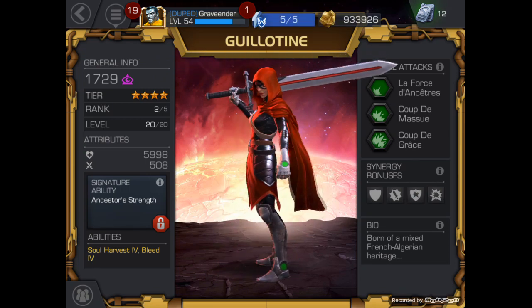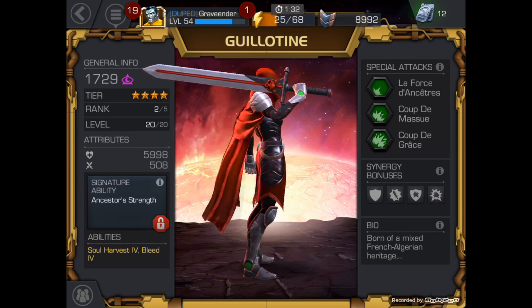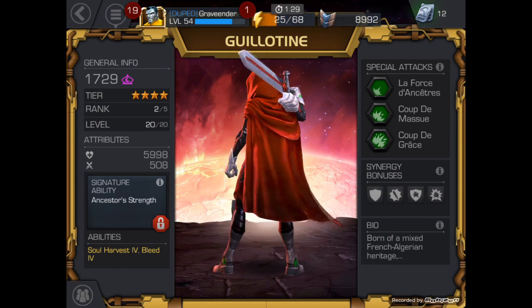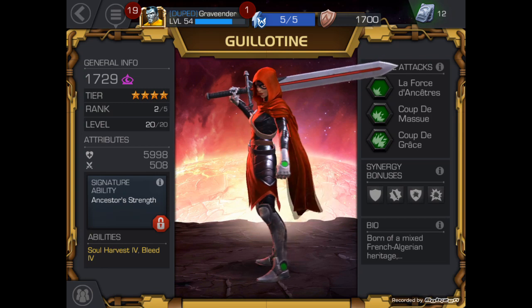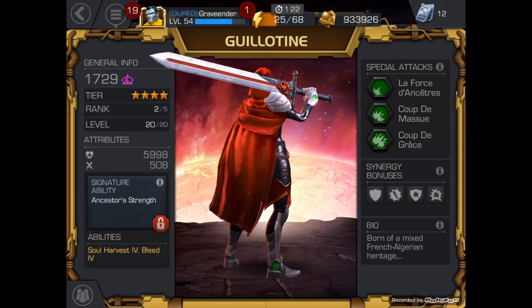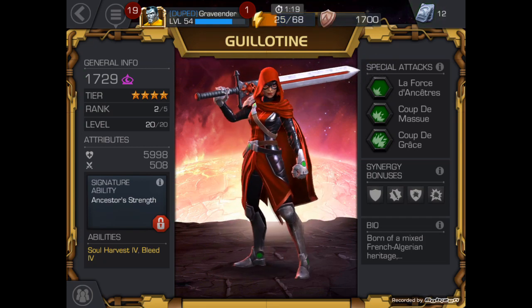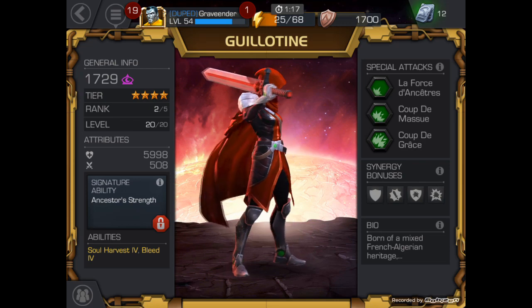Starting off at rank 2 level 20 of 20, Guillotine is sitting at 1,729 on her power index, 5,998 on her health, 508 on her attack, ancestor strength, and her signature ability is obviously not unlocked because she is not awakened. She has the Soul Harvest 4 and bleed 4 abilities.